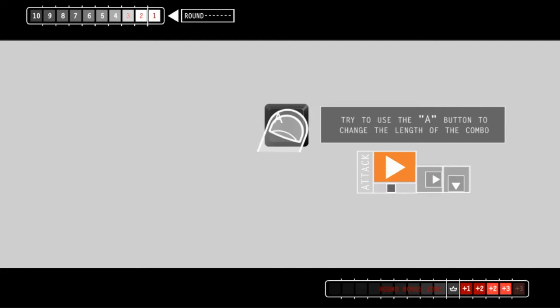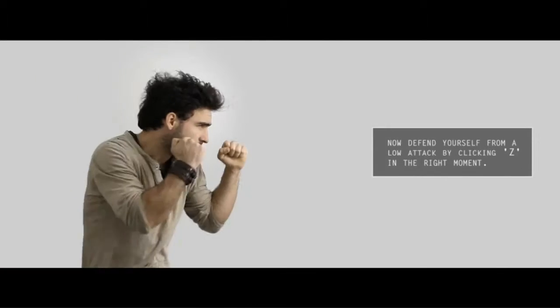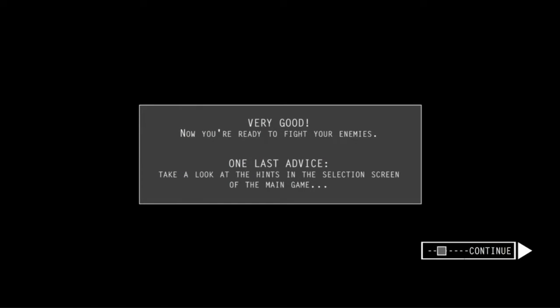Try to use the up button to change the length of the combo. Defend yourself from attacks — press Z. For a good defense, you must have good timing. I pressed the letter key there, not any other key. Now, defend yourself from a low attack by clicking Z at the right moment. I kind of get the game. Now it's time to fight an enemy. Prepare to fight — that's all this game is, fighting.